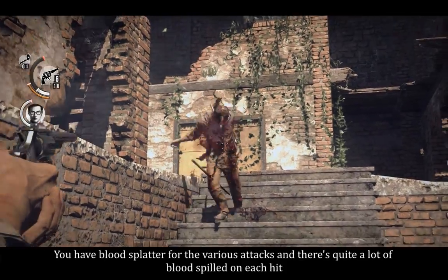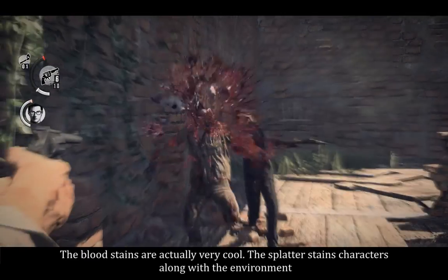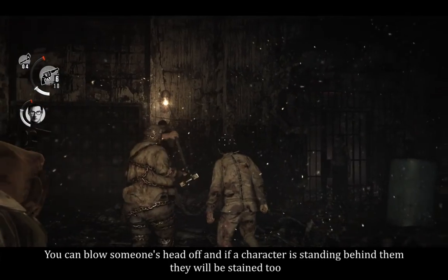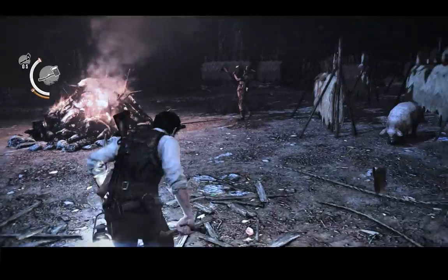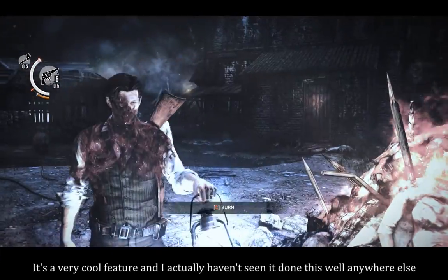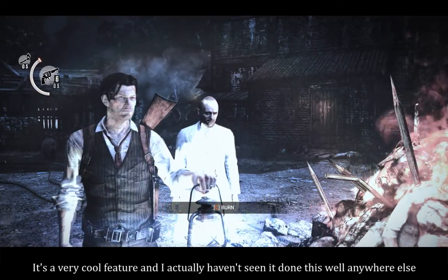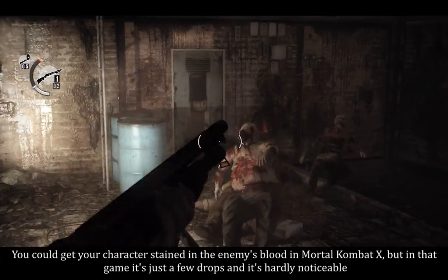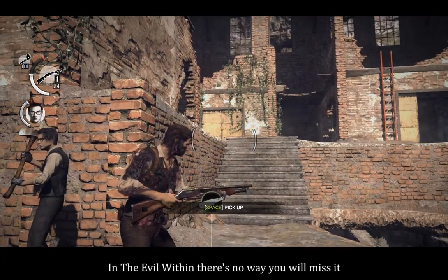You have blood splatter for the various attacks and there's quite a lot of blood spilled on each hit. The blood stains are actually very cool — the splatter stains characters along with the environment. You can blow someone's head off, and if a character is standing behind them, they will be stained too. That is true for every single character in the game, including the player. It's a very cool feature and I actually haven't seen it done this well anywhere else. In Mortal Kombat 10 you could get your character stained in the enemy's blood, but it's just a few drops and it's hardly noticeable. In The Evil Within, there's no way you will miss it.